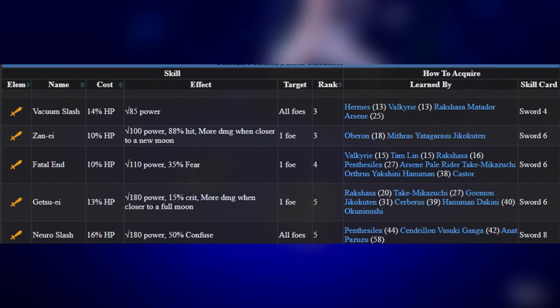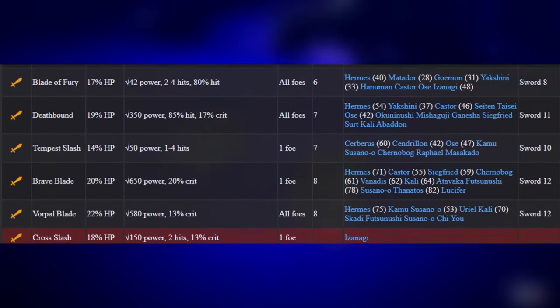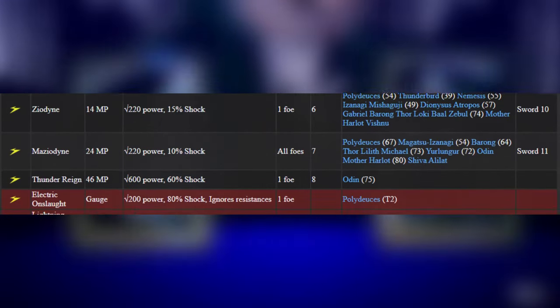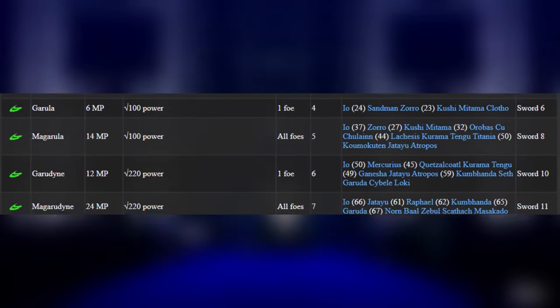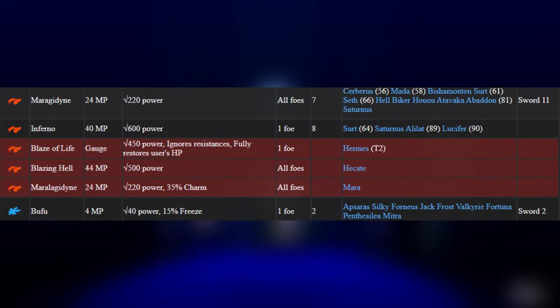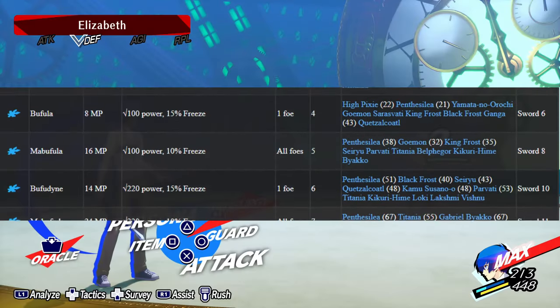Now, different situations will require you to use different builds, but for the sake of this video, we'll be choosing skills and passives with the goal of being able to solo Elizabeth with Pixie. Keeping this in mind, the best build we can go for here will be centered around Ice Magic, as this build will allow for the highest damage output to Elizabeth.